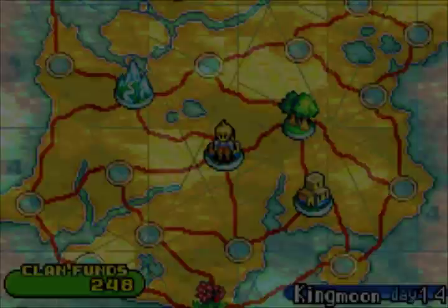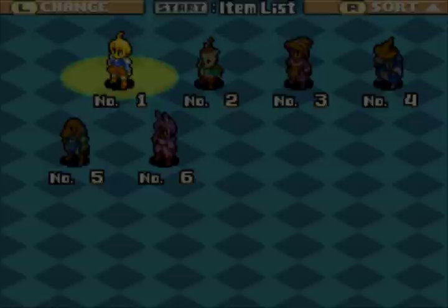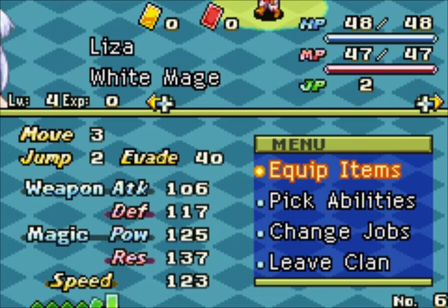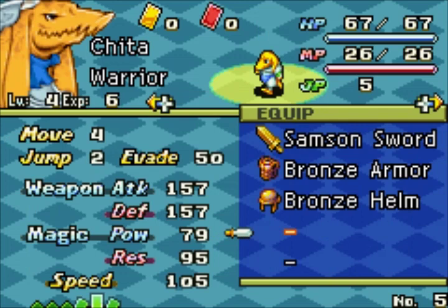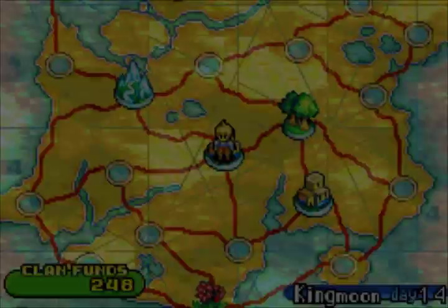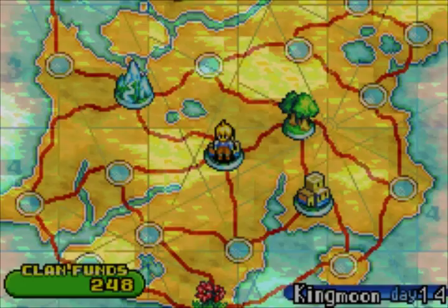Let me make sure everyone's equipped properly. Marche can probably go without great equipment — let's give it to the more fragile people. Wait, why aren't you equipped with a shield? Oh, it's because you have a two-handed sword, never mind that makes sense. Here, let's give you the gauntlets. We should be good now. Time to do our first mission with the new team — let's go take care of a frosty mage.